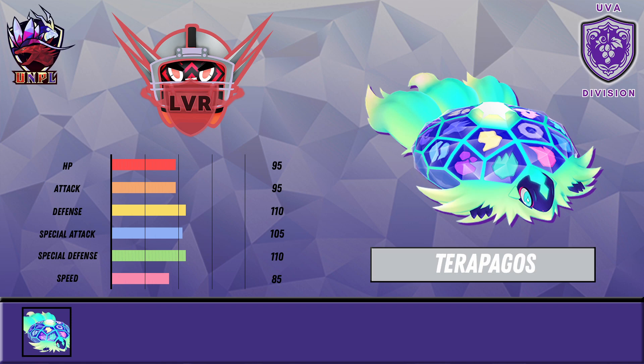Terra Starstorm — because we can't Tera Terapagos — it's basically just a Normal-type move, but it is still very good. I believe it's base 100, hits very hard with that 105 Special Attack. We can run Choice Specs, Life Orb, and it gets Rock Polish — one of the few mons that gets Rock Polish. Very very solid mon, super excited to use Terapagos. This is the clickbait mon.